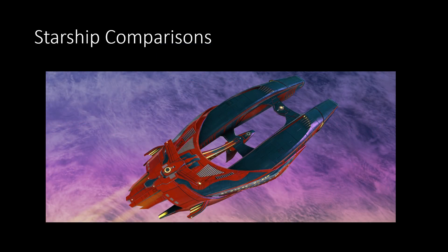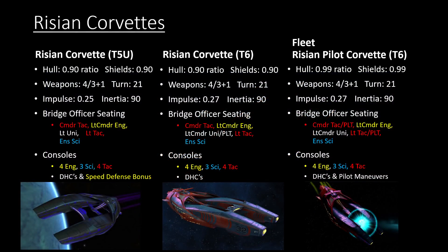Now for the starship comparisons. I'm going to start by comparing the three Rising Corvettes in the game: the Tier 5U version, the Event version, and the Fleet version. There aren't really a lot of differences between them. The Tier 6 versions upgrade the Lieutenant Universal to a Lieutenant Commander Universal, which is nice. I didn't list the normal Tier 5 version because even if you get it from the Phoenix Lootbox, the Tier 5U upgrade is free, so you might as well get it to Tier 5U anyway.